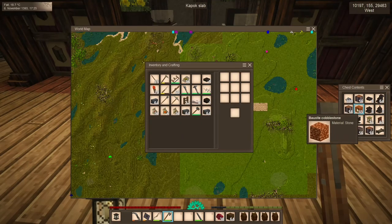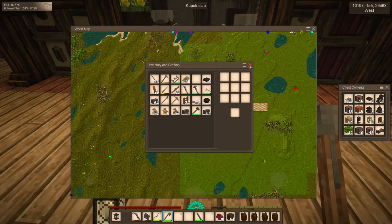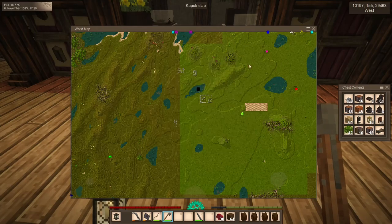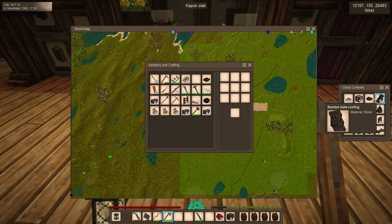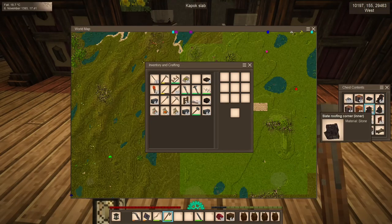You'll notice that I only have a couple kinds of cobblestone with me. That's because I don't want to have to spend time making cobble. For the rest of our materials, we are going to basically mine them in situ. We're going to use our quarry, and we'll build with the materials that are available in the area. The slate roof is sort of an exception to that, so we'll be importing the slate.